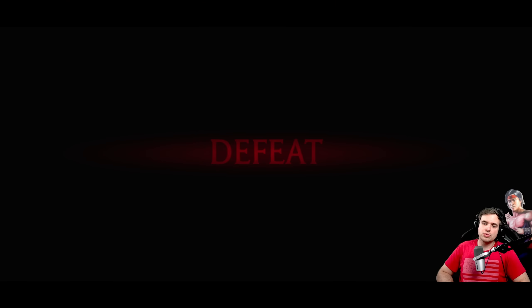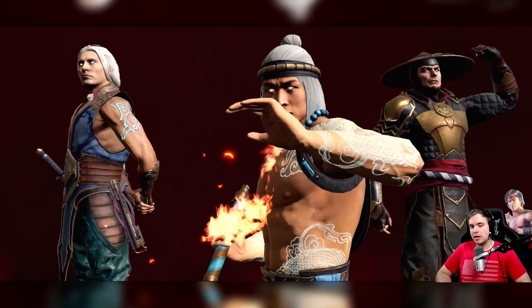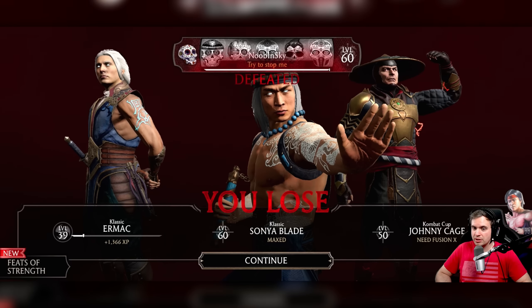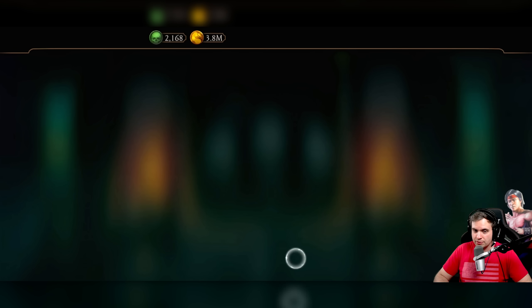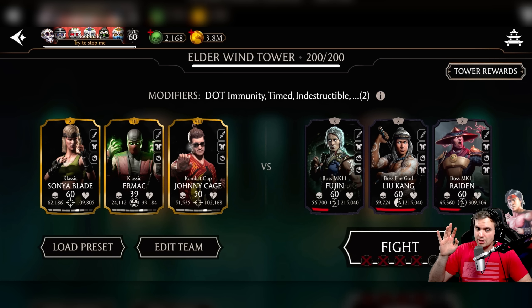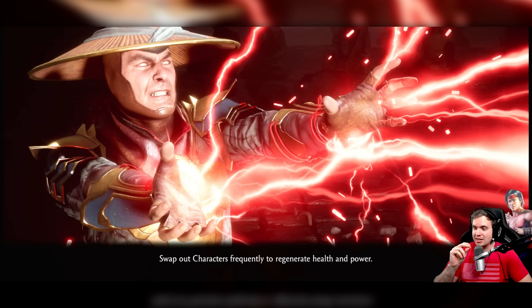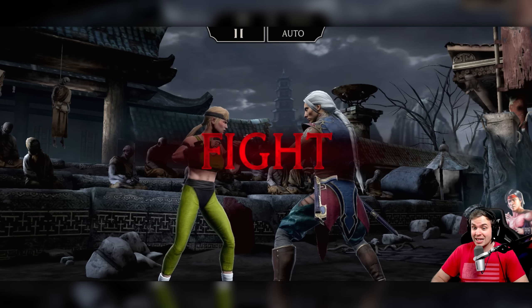What if we do Classic Liu Kang, Classic Ermac, and Cold War Scorpion, and we just tag between Scorpion and Liu Kang so this Liu Kang cannot set anybody on fire? We just don't attack him — we just tag and hope to survive. How is that for an idea? All I know is that this battle is easy. It might take a few tries, but there is nothing that can stop me from winning this. We're getting a juicy diamond today.